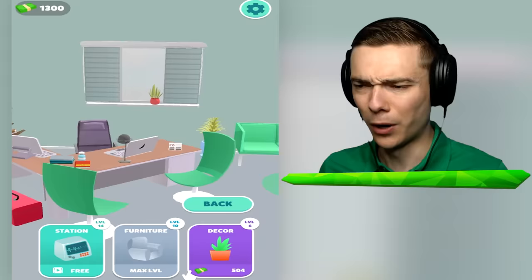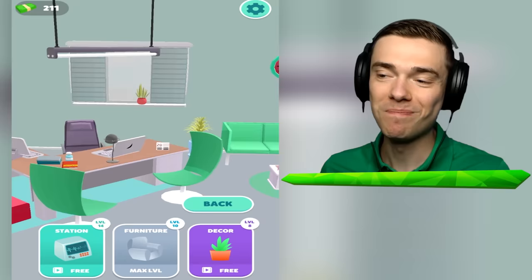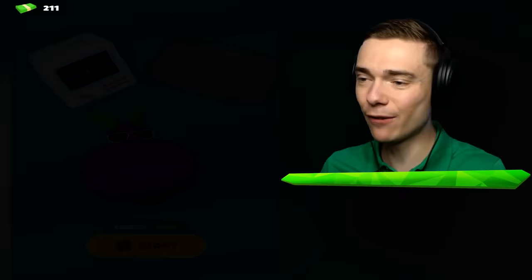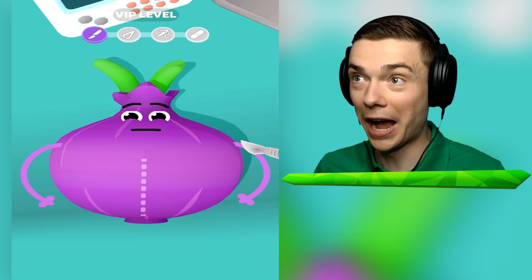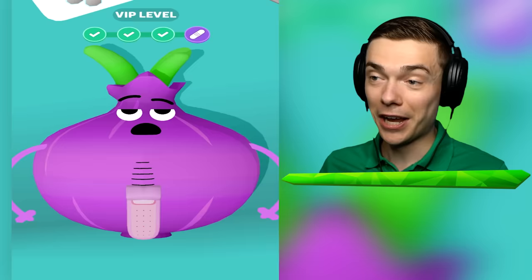Our furniture is maximum level - oh my goodness! We get a nice light and another rug. Max level, guys! This is it - there should be a secret fruit inside of this purple thing. We're gonna cut him right open. There it is - oh, that's awesome! No way, guys, that is just beautiful. Let's seal him up, put a little band-aid on there and call it a successful day. Check out these videos on Screenhead - thank you for watching.